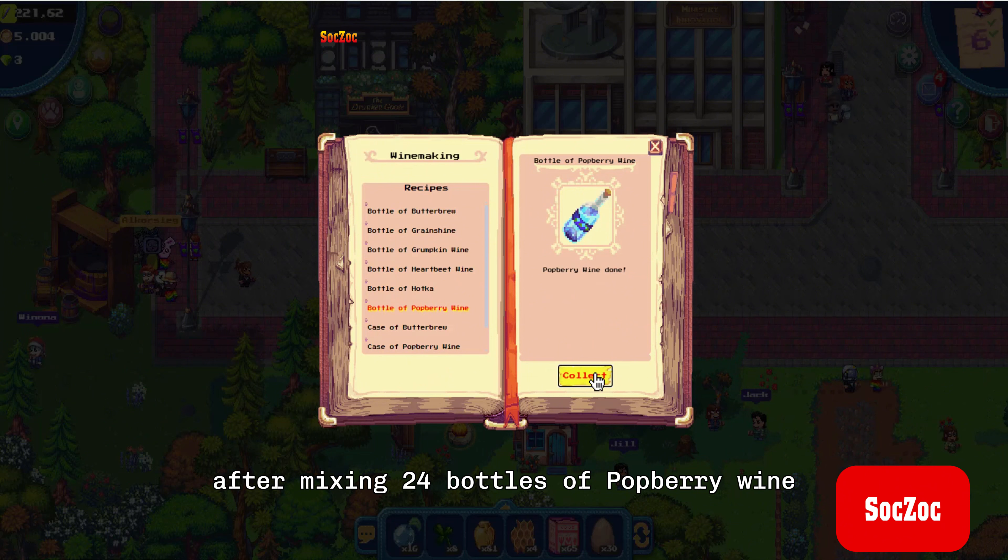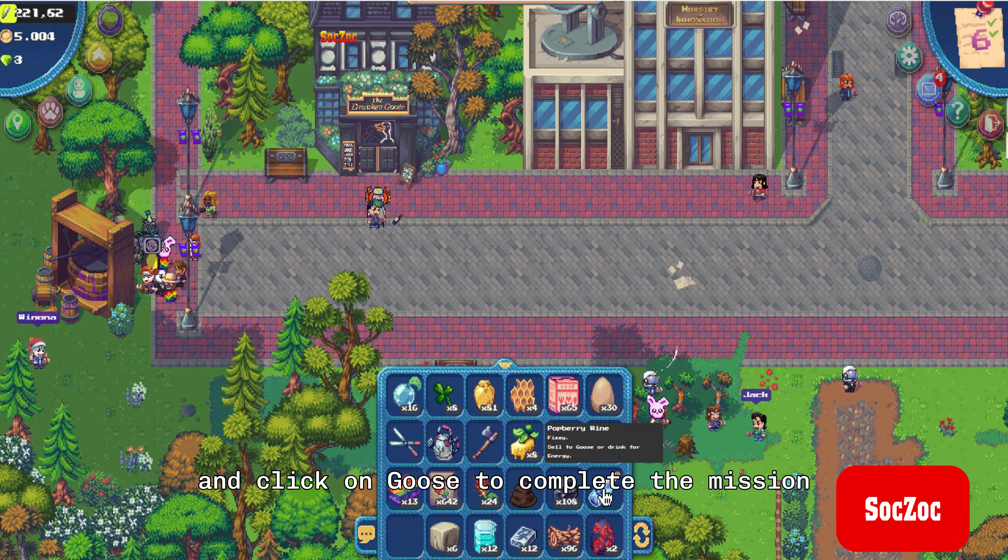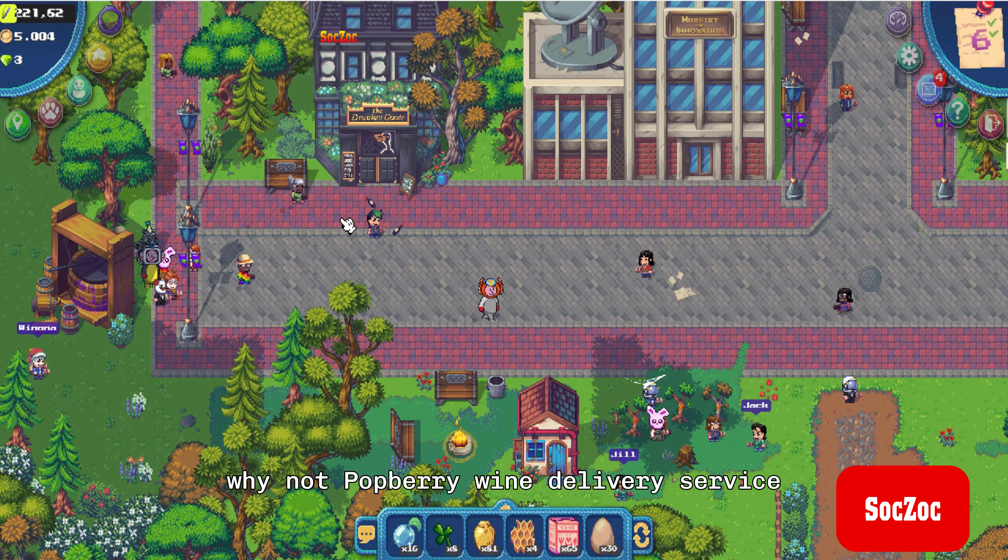After mixing 24 bottles of Pawberry Wine, return to the Drunken Goose's house and click on Goose to complete the mission — Wine Not: Pawberry Wine Delivery Service!